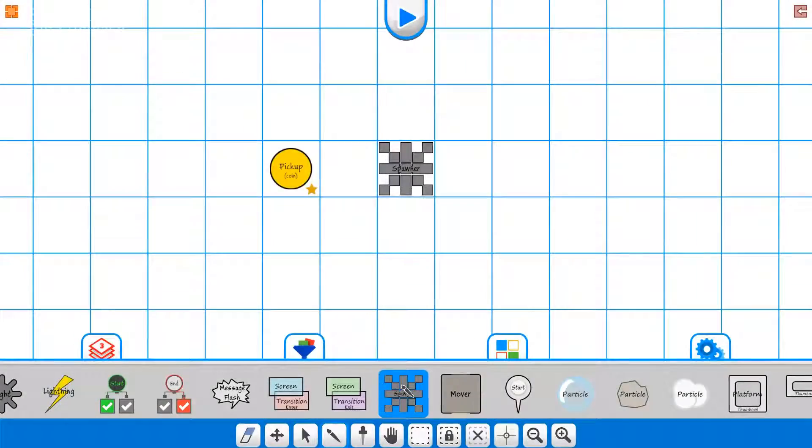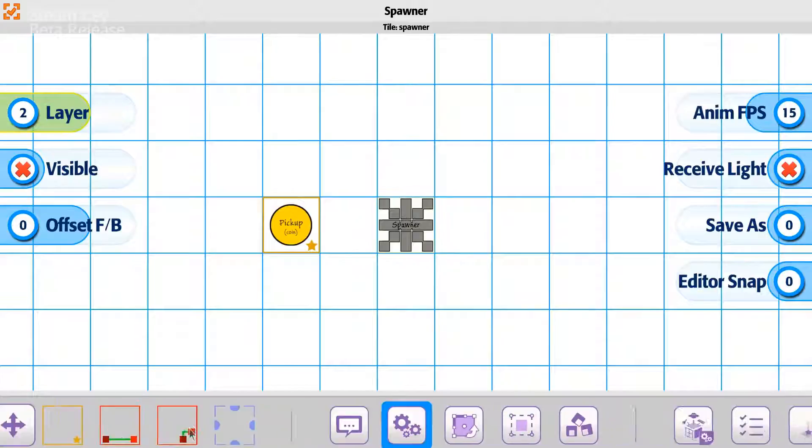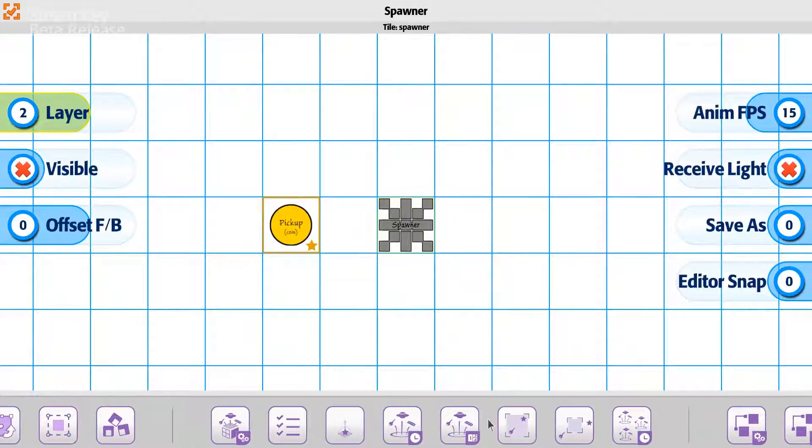We're going to take a look at the spawner. The basic idea behind the spawner tile — this one right here — is going to allow you to choose an item with the brush, and then a list of options which will set the spawn mode type: where it spawns, how often it spawns, whether it's checking for collision, time based, counter based, inside a range, outside a range, wave based. So, a lot of different options.